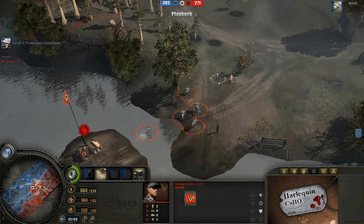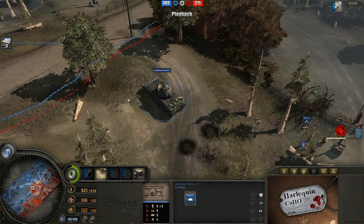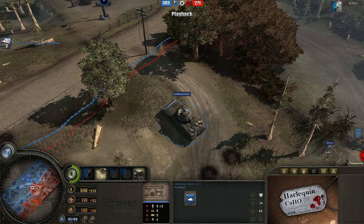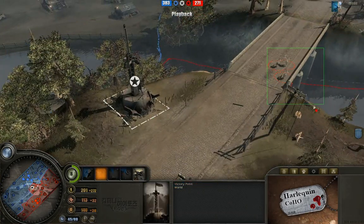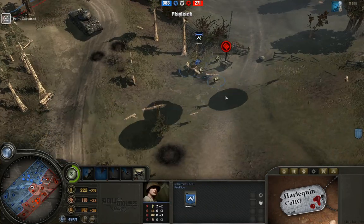Units are just kind of moving along here. We're nearing the chill part of this game where everybody's just trying to reestablish control over this area. Looking at the points right now: 383 for ProPipe and 271 for AlaricB. AlaricB having light control over the center but not actually capping this point — I really want to see him cap that point. More paratroopers being called in, reinforcing this area.